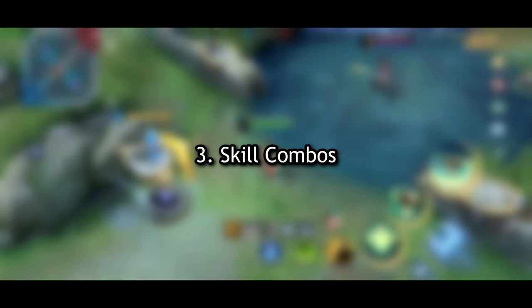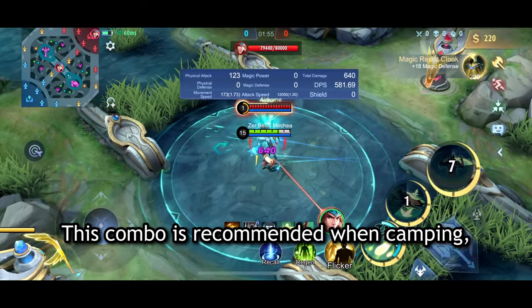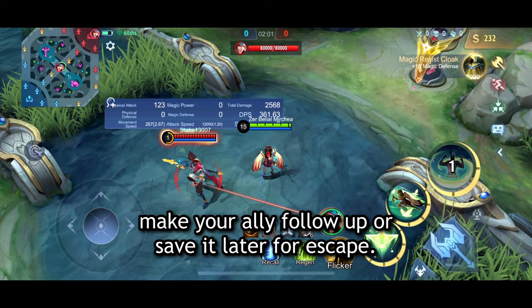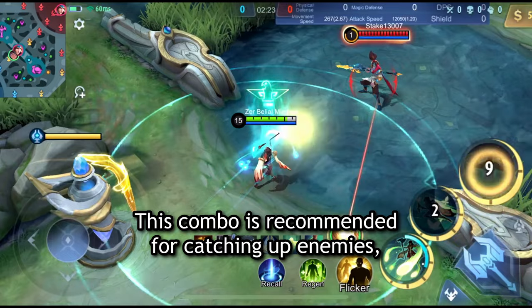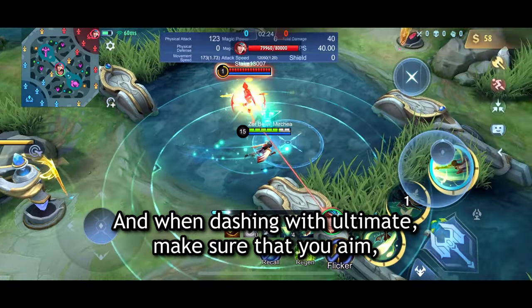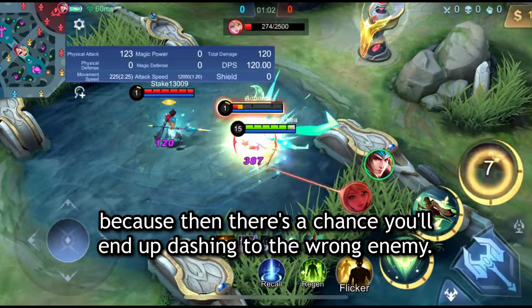Number 3: Skill Combos. The first combo is first, third, second. This combo is recommended when camping, where you can use your second skill to either make your ally follow up or save it later for escape. The second combo is first, second, third. This combo is recommended for catching up to enemies when they aren't close to you. And when dashing with ultimate, make sure that you aim so you don't auto-aim, because then there's a chance you'll end up dashing to the wrong enemy.